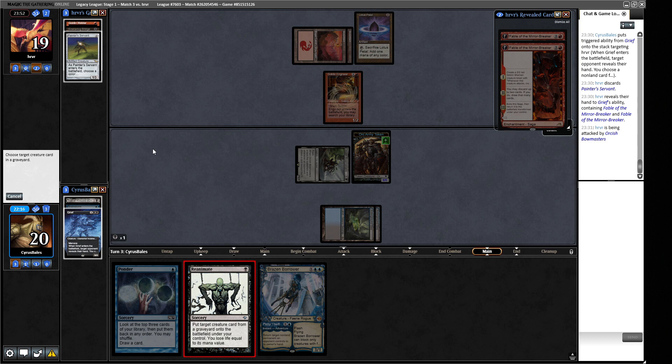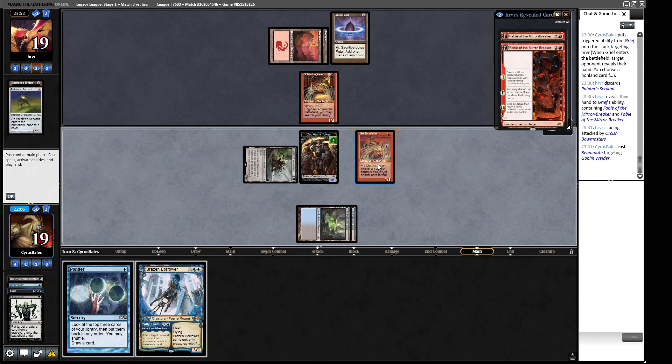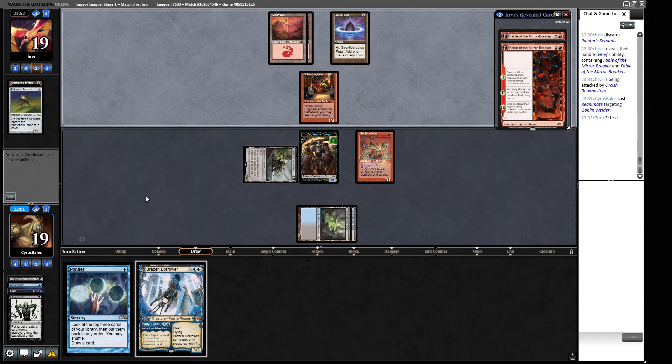Troll of Khazad-dum lets us cast four-drops, so probably better than keeping in hand. I don't necessarily play this in case we need a Brainstorm though. We wait till our opponent ends the turn, try to copy their Reflection, then bounce it. We know our opponent doesn't have a Pyroblast. This is just treading water and buying more turns - we need to play something massive like Murktide and start swinging. But it's very difficult to take anything out of play because our opponent can just sacrifice their artifacts in response.